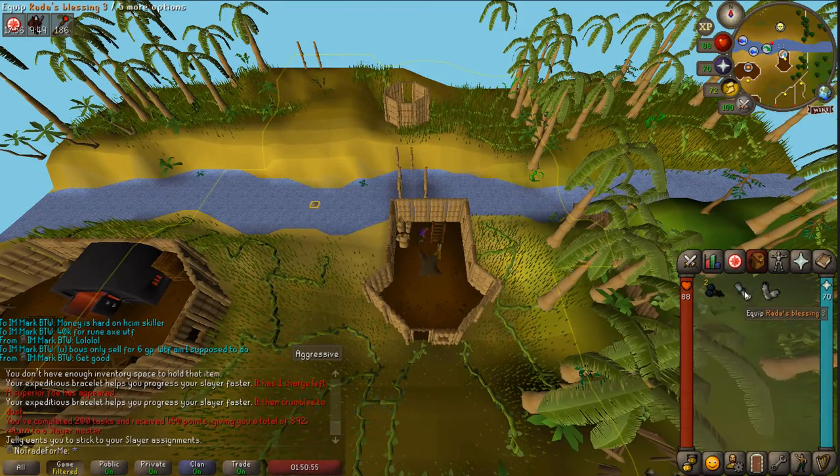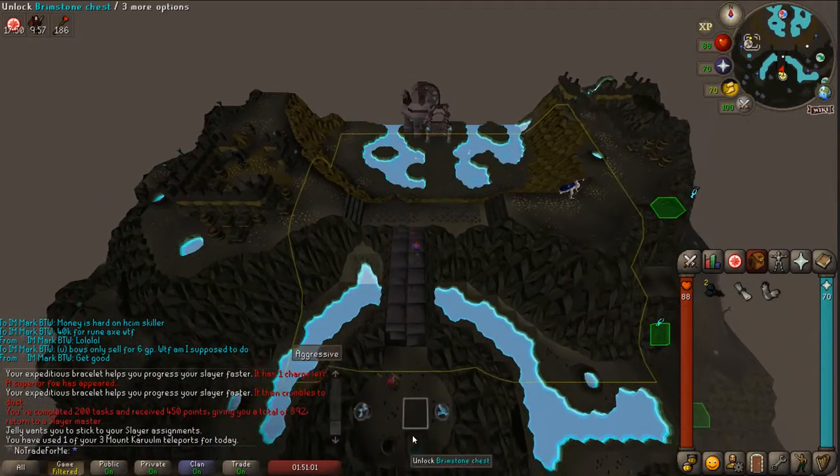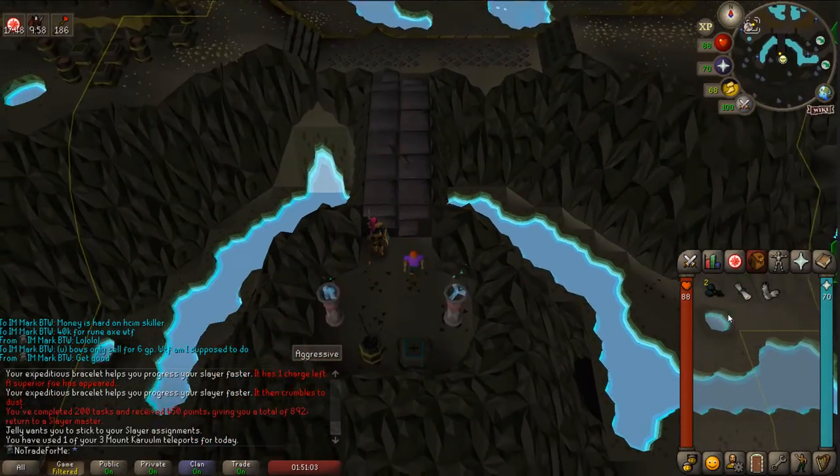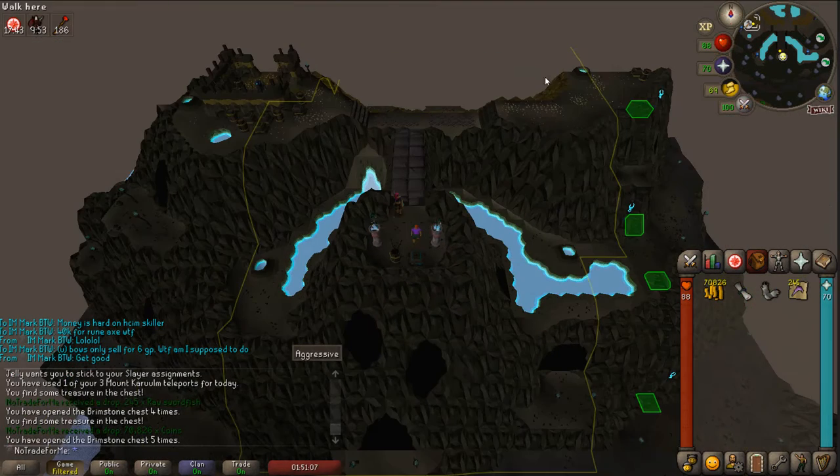Fire giants - oh my god, that's terrible. Well, we'll do it. We have expeditious bracelets to help us through everything. Let's use this blessing to get to Mount Karuulm. Brimstone key number one - we're looking for steel bars, that's what I want the most. Raw swordfish - okay, that's very meh - and 70k.